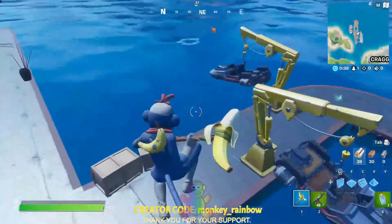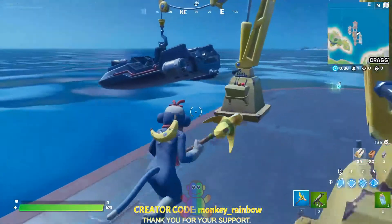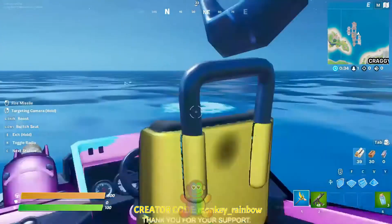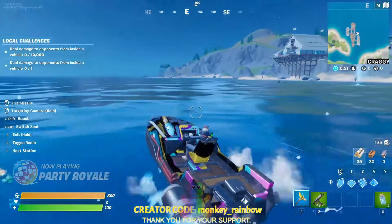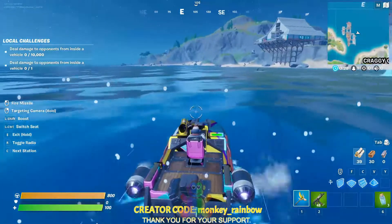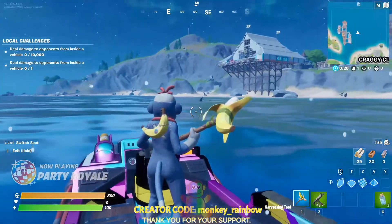I tried using the rocket on the boat and it didn't work. There's the boat right there. All you need to do is go close to the shark and hit it while you are on the passenger side.